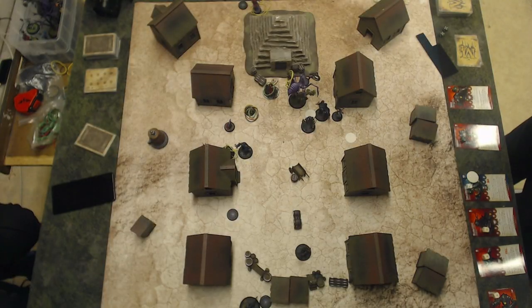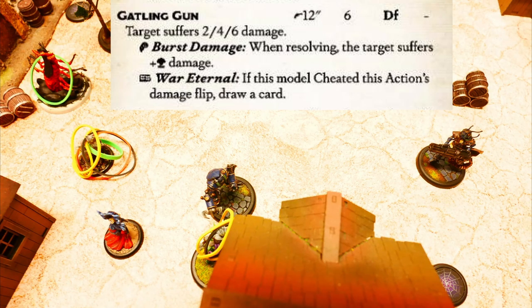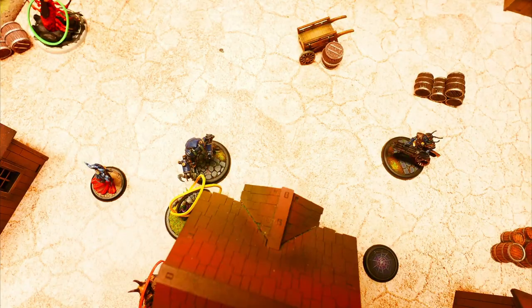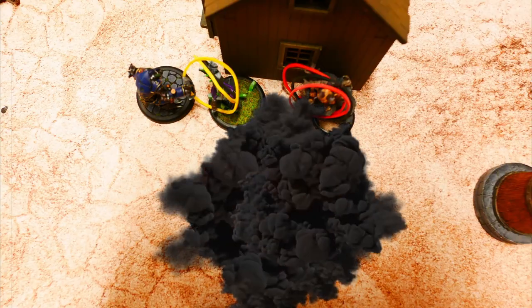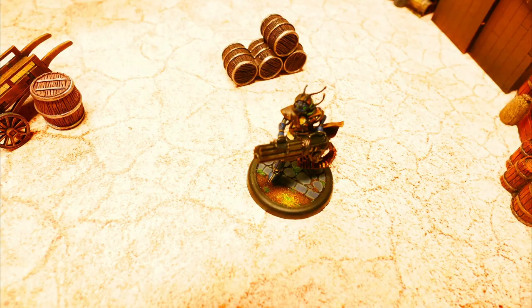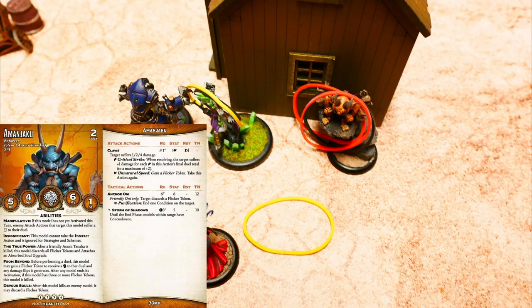Melissa Core activates. First action, charge. And with run and gun, she's allowed to shoot as well — shooting at the cat. And the cat is dead. Bonus action, clockwork grenade. None of the models are hit, but we cheat fate to dodge with one of them. Last action, trying to shoot at Lady Yumi — but Lady Yumi is terrifying and Melissa Core is too scared. Amanjaku activates and removes one flicker token from the Oni with Anchor Oni. The other action, anchor Oni fails. Then applies storm of shield concealment to all models around him.